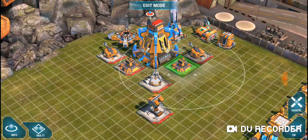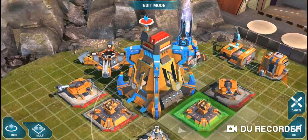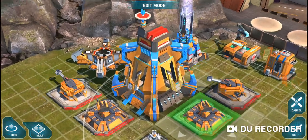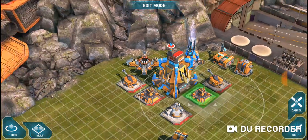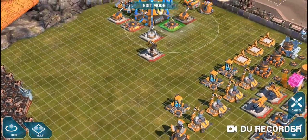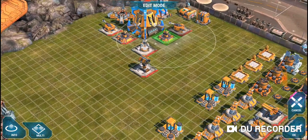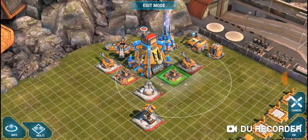The last strategy I don't want to fall victim to is the HQ smash, where they just send in flyers or use hard-hitting abilities and throw everything onto the headquarters. This is basically covered by having the headquarters in the back.